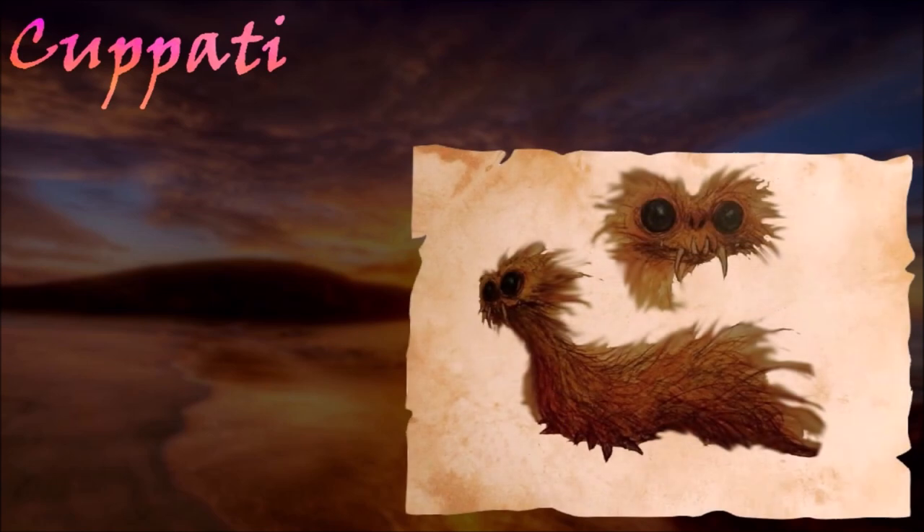Kapati were creatures recognizable by their orange fur, protruding fangs and large black eyes. They could often be found crawling along ridges and overhangs. They were known to raid unattended birds' nests, eat the eggs and then blend into the natural camouflage of the nest. Once the mother bird returned, the Kapati would devour her too.